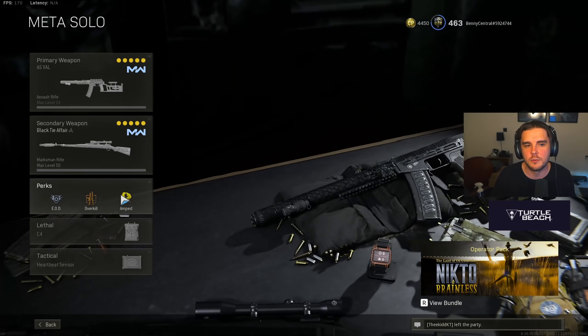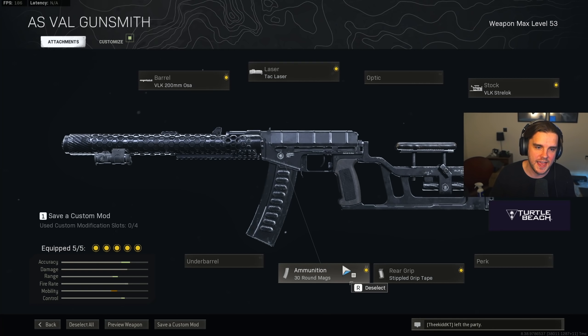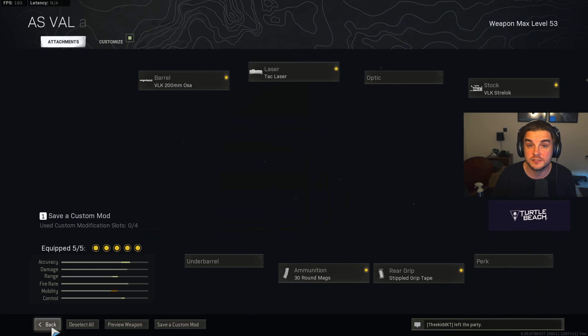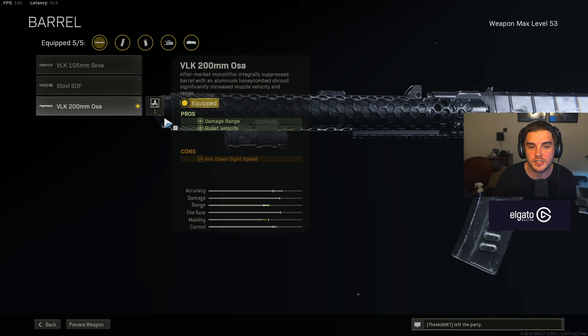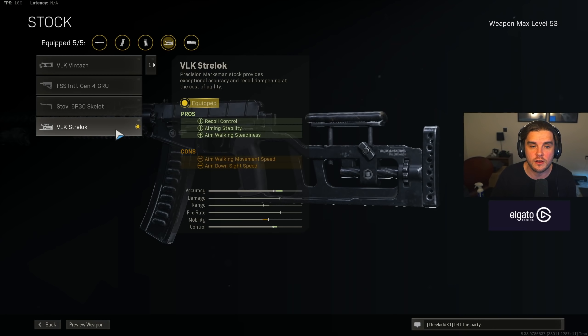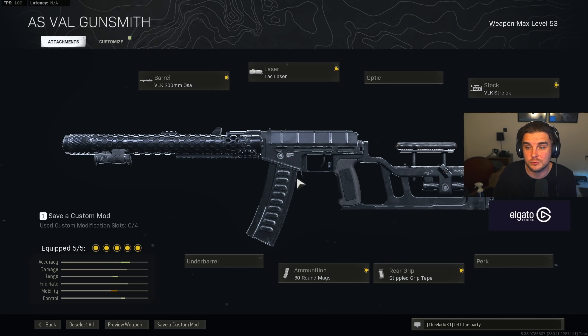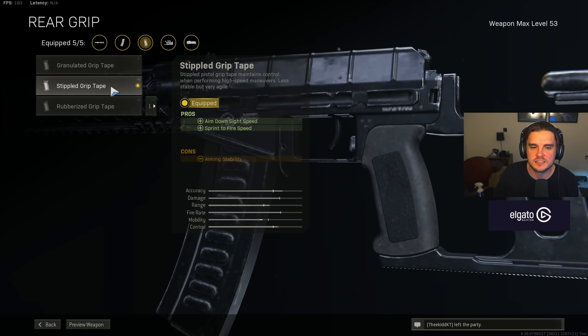My final meta loadout is my meta solo loadout, which actually has the fastest time to kill in the game right now. The AS Val's 30 round mag stops it from being a trio or quad weapon, but in solos and duos it is very, very good — it just beams. It's got an inbuilt suppressor which allows you to use five other attachments: VLK 200mm Osa for damage range and bullet velocity, Tac Laser for faster ADS, aiming stability, and aim walking steadiness, VLK Strelok for recoil control and aiming stability, a Prick grip that turns this into a laser beam so you can snap onto an opponent and line up headshots for some of the most ridiculous kills in Warzone. 30 round mag and Stipple Grip Tape for faster aim-down sight speed and sprint to fire speed.